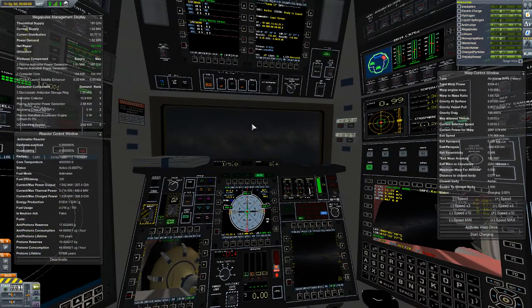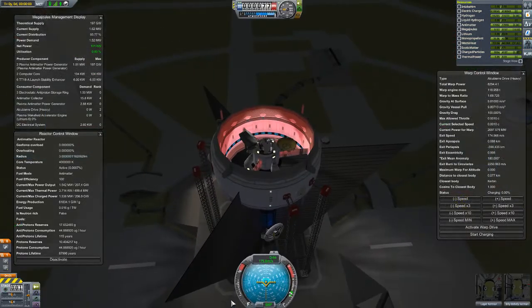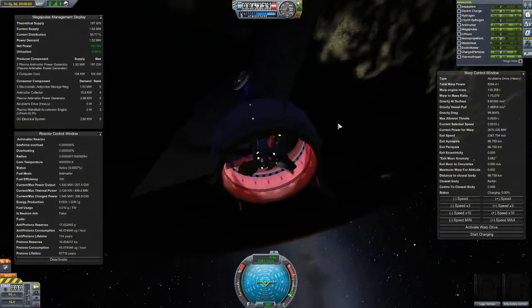You'll see the timer up in the upper left-hand corner. I've also got a timer inside the capsule. We're not going to do this run inside the capsule — that would be super awesome, and I might do that at some point, an all-IVA speedrun tour. But for now, we're going to make sure all our systems are go and double-check our clock. I recorded this previously and I'm recording my voice over it because I did not have my microphone on.